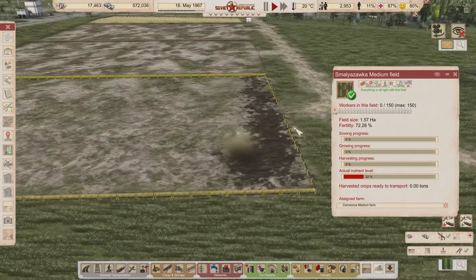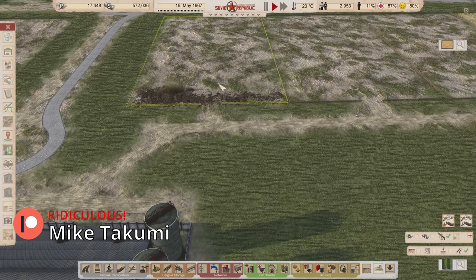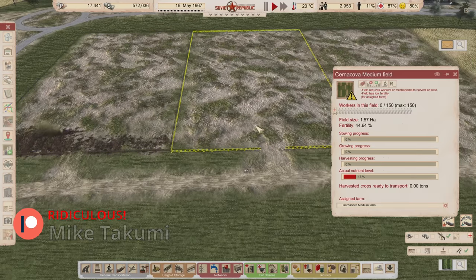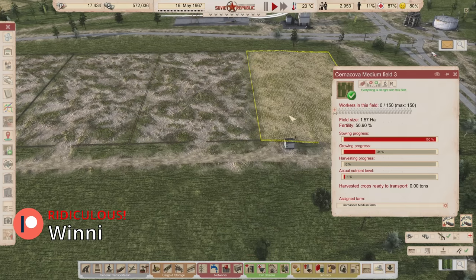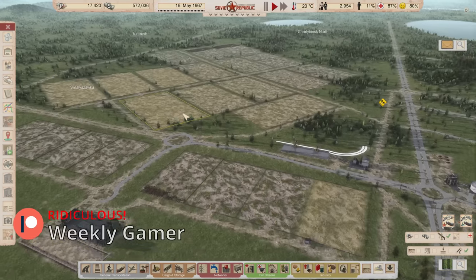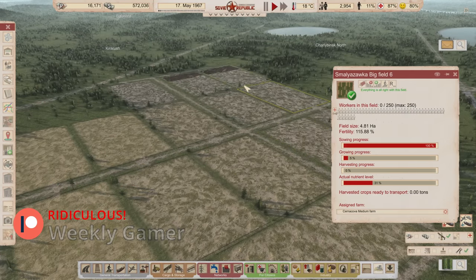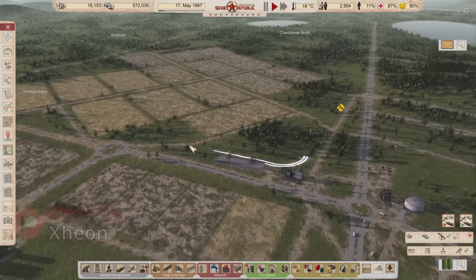We're increasing the fertility of our fields. We finally have that going — we don't have much of it, but we're going to put it in to boost fertility. We have 50 over here; they did end up selling that field, and we got a whole bunch of these fields. Not every field is growing at the same pace, but they're way out there — that's good.